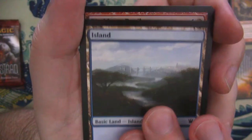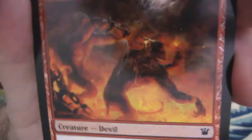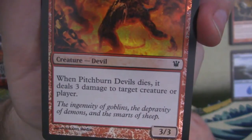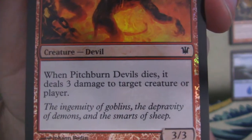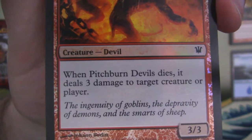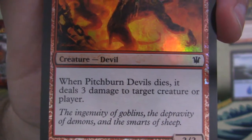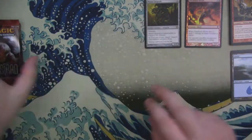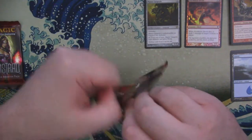Then we've got our island and then a foil — Foil Pitchburn Devils. Pitchburn Devils is a great little card from this set. Mainly because it's a 5-mana 3-3 that when it dies does 3 damage to target creature or player — probably errated to 'any target.' And it says 'the ingenuity of goblins, the depravity of demons, and the smarts of sheep. Here, coat yourself in this burning oil. What could go wrong?' Nothing could go wrong.